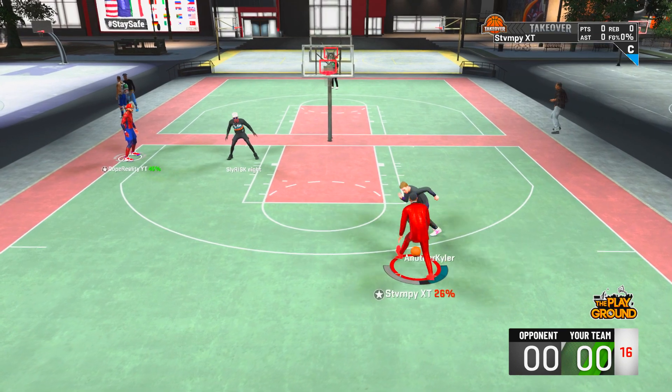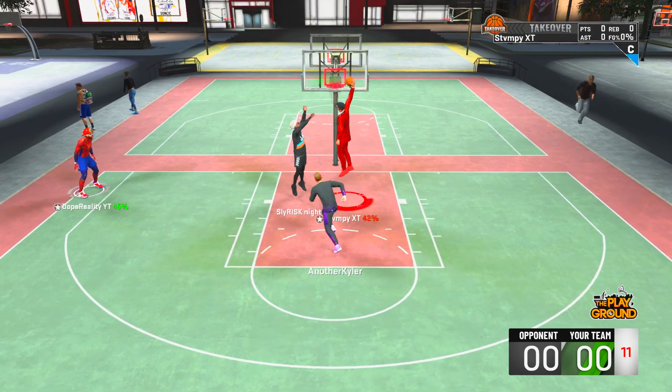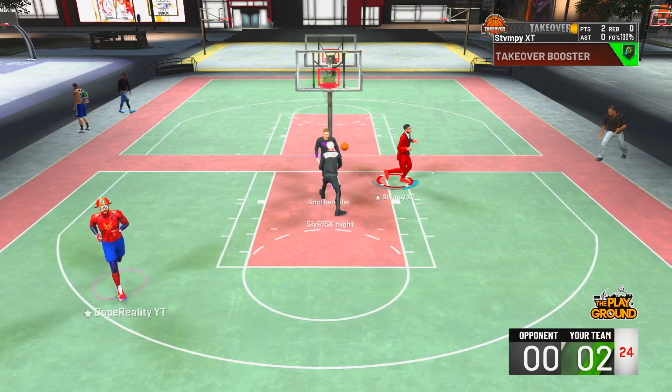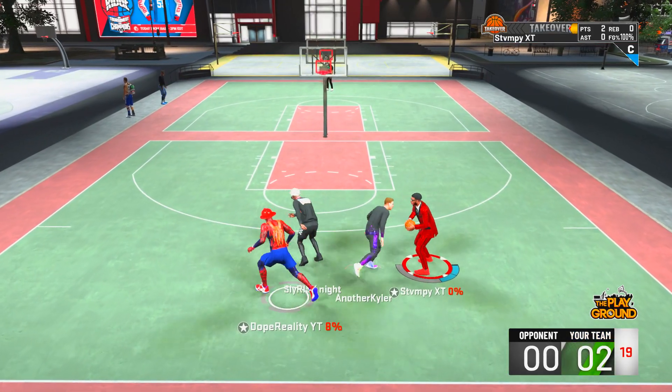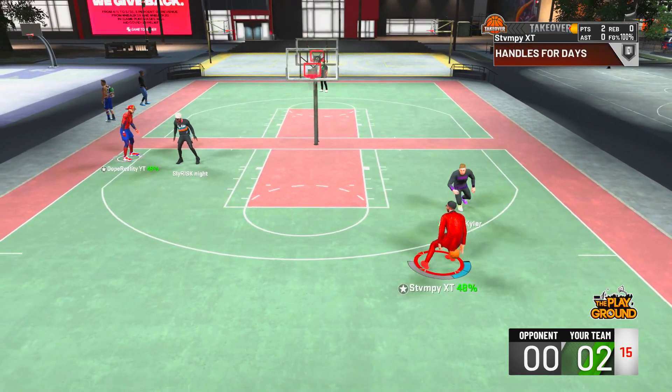The question you might be wondering: what's better, this build or my pass-first wing? I'm gonna be honest — playing on both, low-key the pass-first wing is better in feel, but stats-wise and badges-wise the 2-8 slashing playmaker is better.